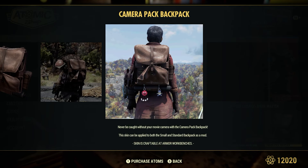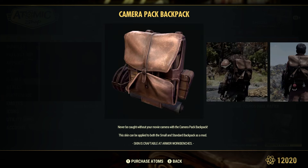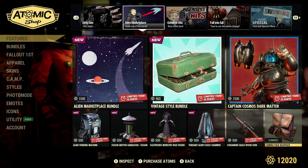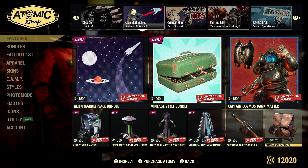I've owned the camera backpack for quite some time — it's actually from a previous scoreboard. Again, you must have a smaller standard backpack already. Basically, you apply this as a mod because all it is is a skin. I wish they explained that a little bit better — they don't do a good enough job explaining it.